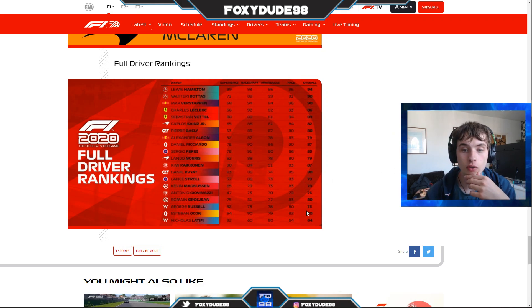Looking at the full driver rankings — which appears to combine all stats — Hamilton leads the way, followed by Bottas, then Verstappen. Leclerc is ahead of Vettel despite Vettel having more experience. I couldn't figure that out until I realized: they've based the full driver rankings on the 2019 Drivers' Championship standings. Hamilton won, then Bottas, Verstappen, Leclerc, Vettel, Sainz, Gasly, Albon — it lines up perfectly.